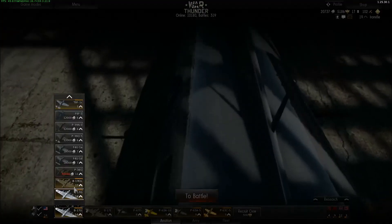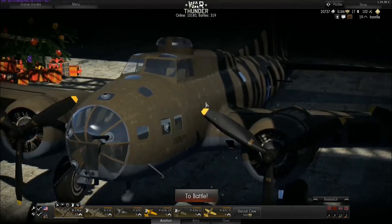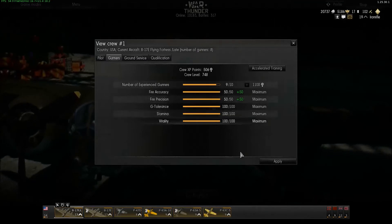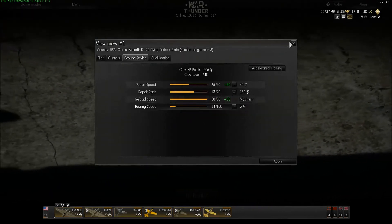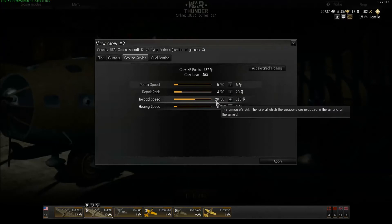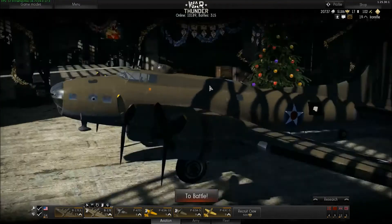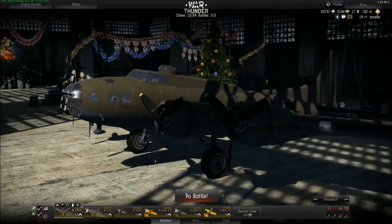Now I'll swap some planes around — I'll remove this G version of the B-17 from my hangar and try to get another, better game to show you the difference between a well-trained crew. I do have maxed-out gunners and maxed-out reload speed — it's at level 100. You saw the other crew which only had 28 in reload speed, giving over a minute of reload. Now let's see what improvement we get with a maximum trained crew.